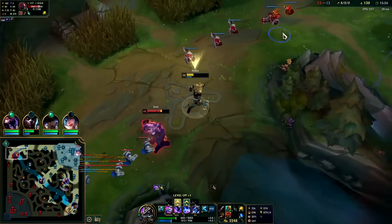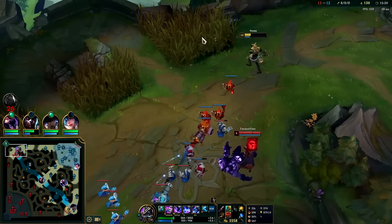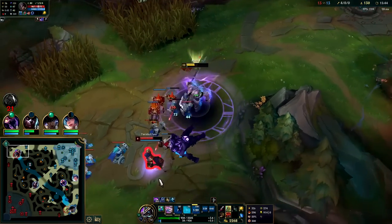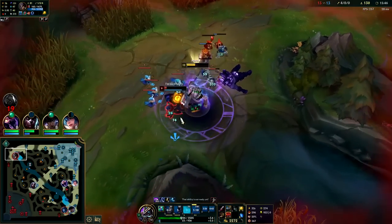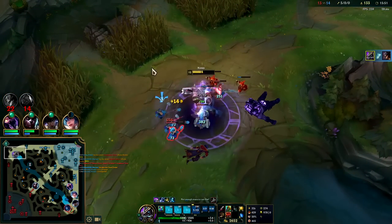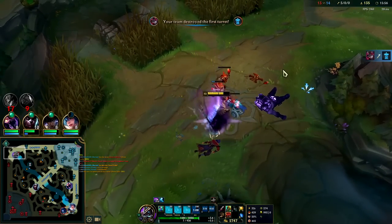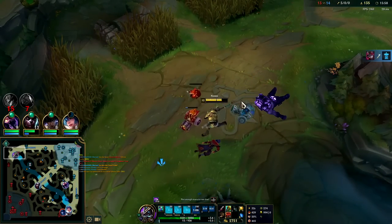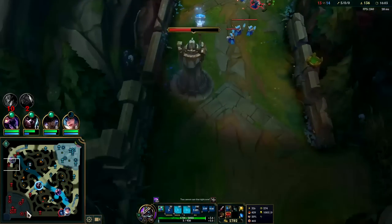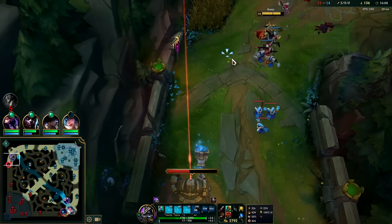He needs three hits — I think his Phase Rush is actually up. I'll pop R, got the Wither, Q down. Auto into Q — that's Nasus, baby. Super balanced character: damage balanced, tankiness balanced, sustain balanced, scaling balanced. Oh no, I missed cannon — didn't have the mana for it. The only thing that keeps him balanced is Nasus players being bad at last hitting.